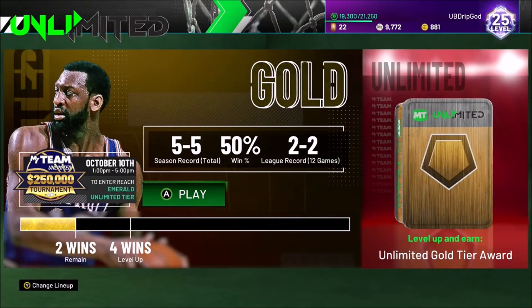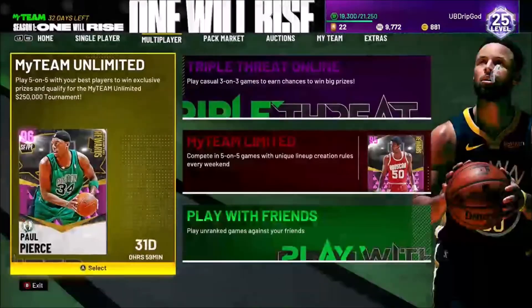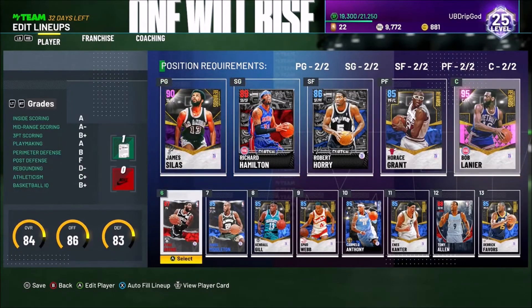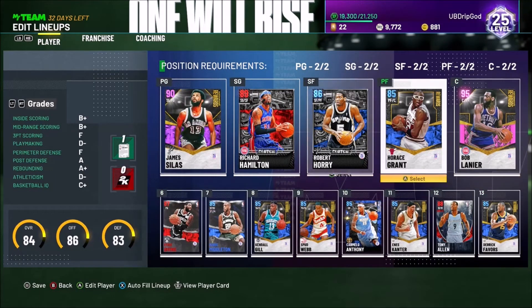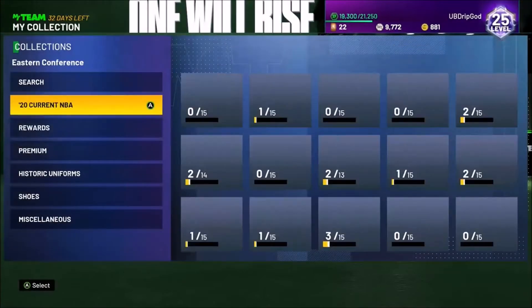I haven't played a lot of Unlimited — I'm five and five, nothing crazy, nothing terrible. I've only played about three games with Bob Lanier and maybe two games with James Silas, so I think I'm two and zero with them. Overall my team isn't the greatest but it'll get better as the year goes on and more cards come into the game. If you want a gameplay video with James and Bob, let me know and I'll make one.